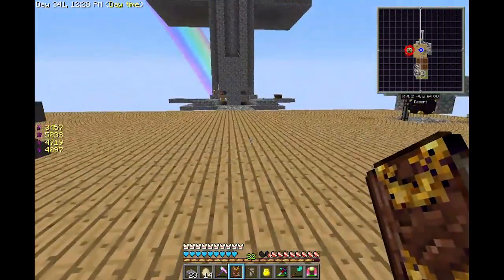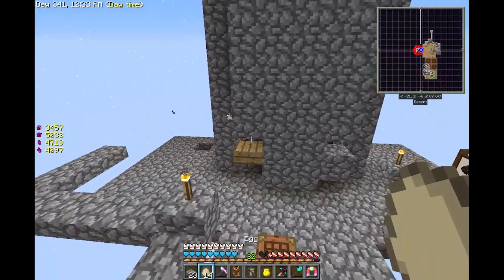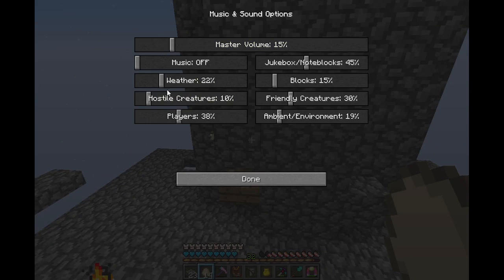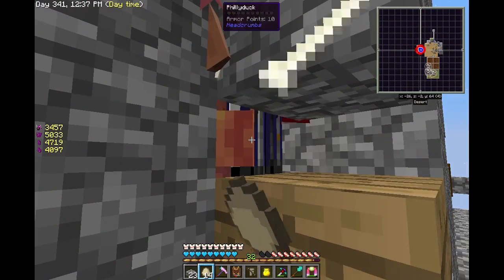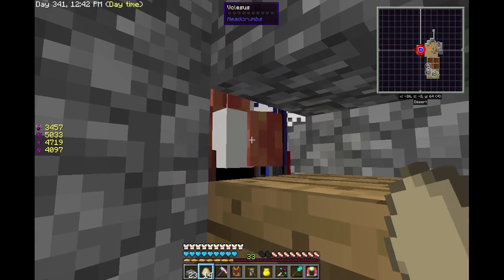We'll just go over here to our handy-dandy mob farm. Let me turn that down. There we go - and by killing them my wand will collect the essentia.